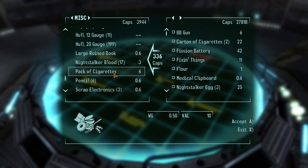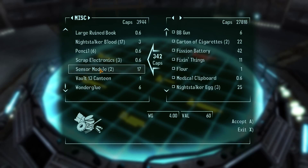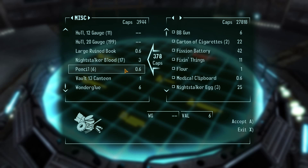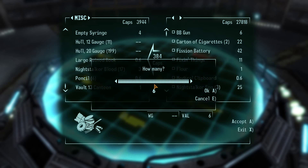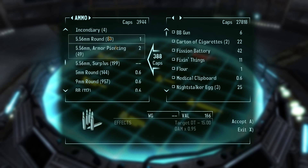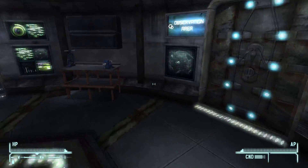We'll get rid of those and the cigs. Night stalker blood - hmm. I'm guessing we use that to make the red paste, I'm not sure. We'll go find out. Scrap electronics. Loads of pencils - I don't think we need the pencils for anything. There's a measly sub-400 caps there.